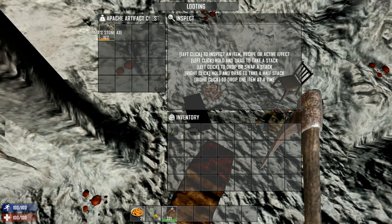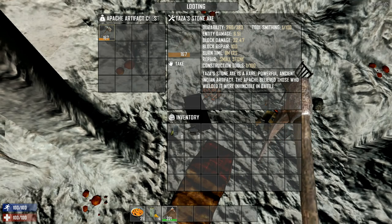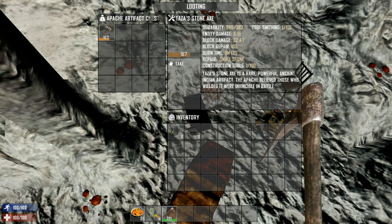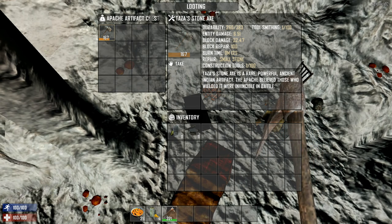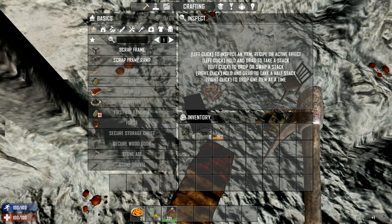It's going to get a nice sound effect. Yeah, this is the Tazza Stone. It has a stone axe — a rare, powerful ancient Indian artifact, patchable loot. Those who wielded it were invincible in battle. Nice entity damage, not the greatest, but it's just something I'll try to bring you to if you were looking for the Tazza Stone.